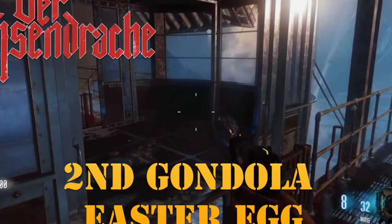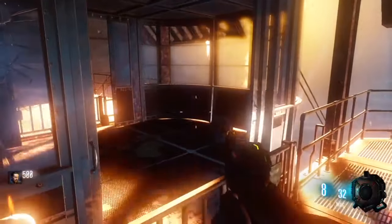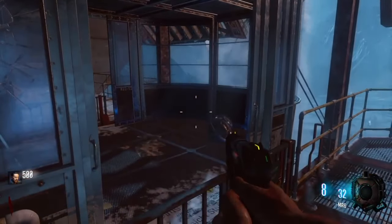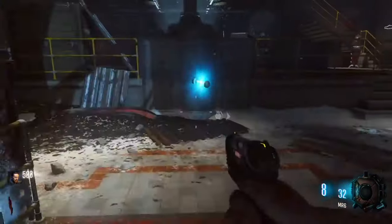Hey, how's it going everybody? This video today is on how to get the second gondola on Derizendrak. What you need to do when you start off playing is throw all your grenades into that second gondola — that's the one to the right. Go ahead, throw all your grenades in there.